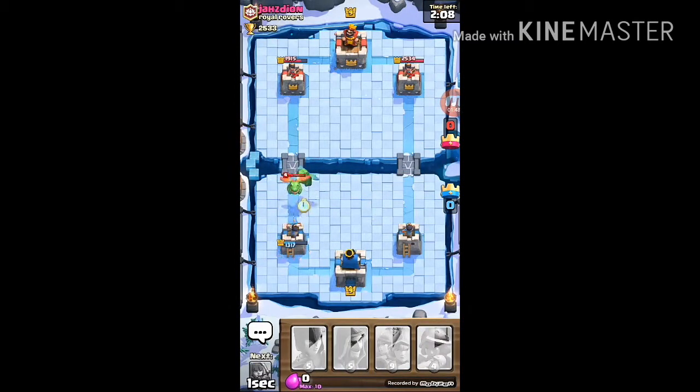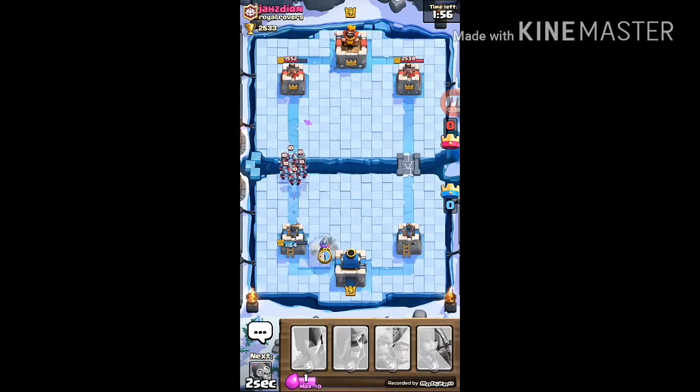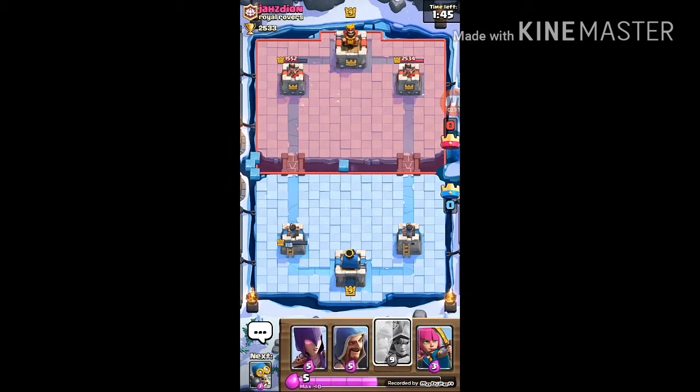We did some good damage on his tower — it was good for a beginning. But I don't think we can afford anything more than this. Oh my god, musketeer! Okay, it's getting really intense. He doesn't have his fireball anymore — I'm going to place the three musketeers. They can finish this tower off real quick.